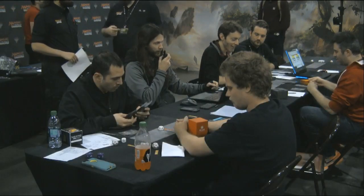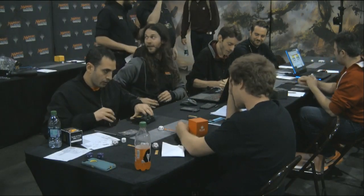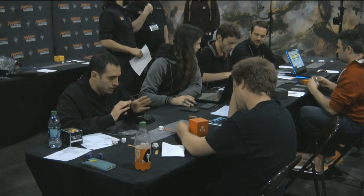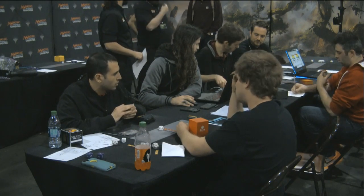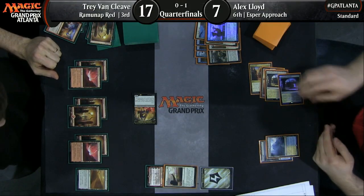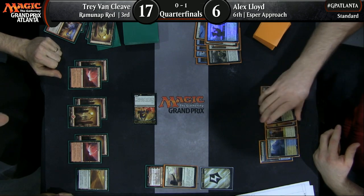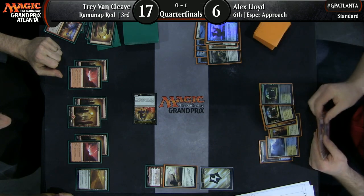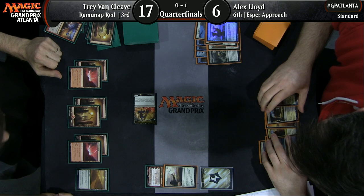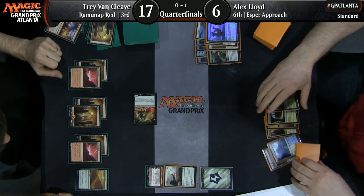Ben Stark has the reach to get the job done — taking Corey from eight to zero. Lightning Strike to the face puts him down to five, then Ramunap Ruins activates, one damage from Sun-Scorched Desert, and boom — activate Ramunap Ruins, and Ben Stark wins. He basically just drew a Lightning Strike, dealt Corey one damage with the desert, and had exact damage with Ramunap Ruins. Ben Stark secures his seat in the semifinals, knocking out Corey Baumeister after also knocking out Brad Nelson to get into the top eight.